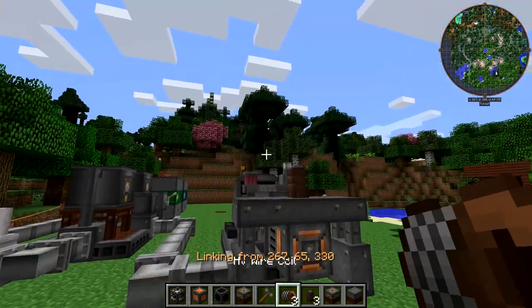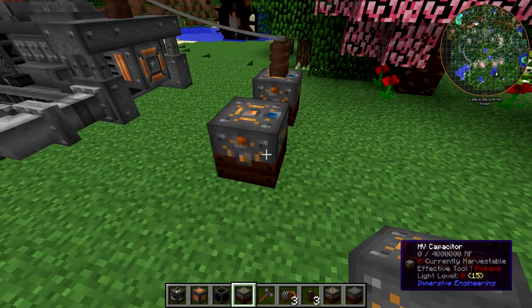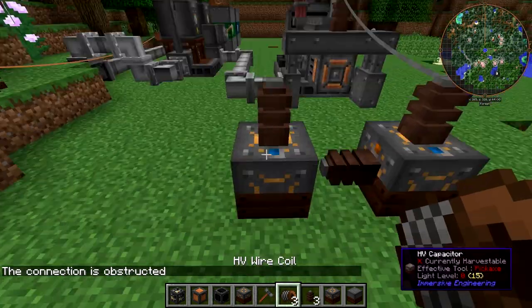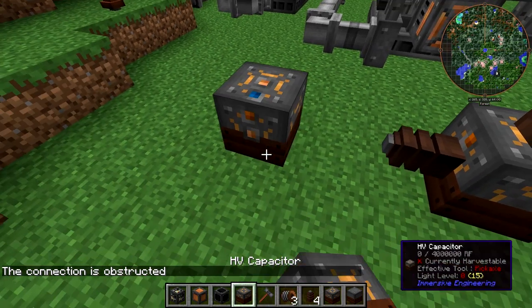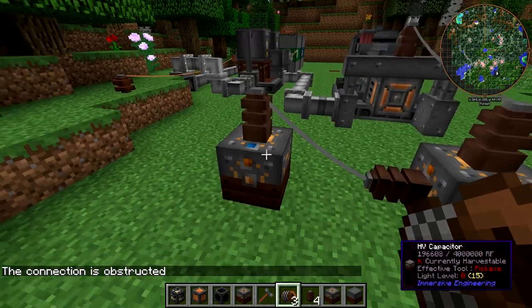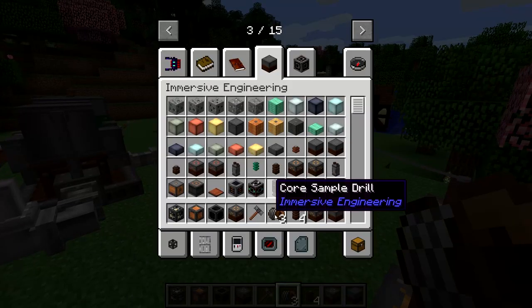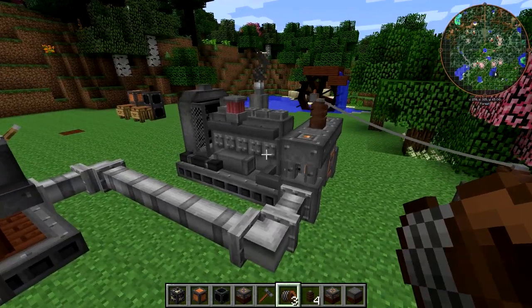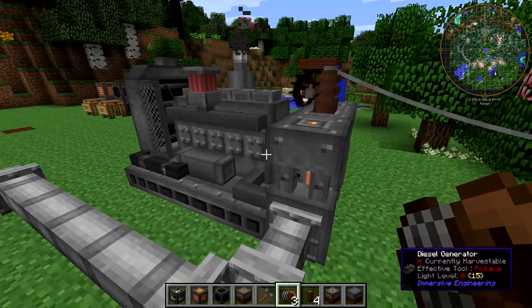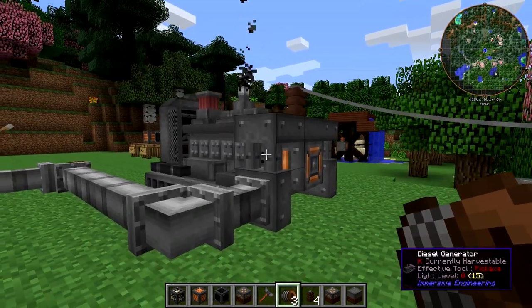Because as you can see, when I hook it up to this full capacitor, it doesn't turn on. But when I hook up a non-full capacitor, there's somewhere for the power to go and it turns on — which is very nice for conserving fuel. As you can see, we've already consumed over 6,000 millibuckets of biodiesel fuel, so you're going to need quite a nice supply if you want this to run continuously.